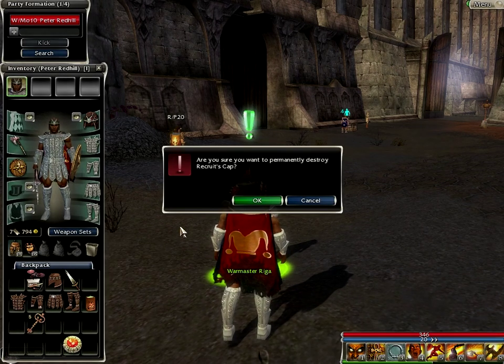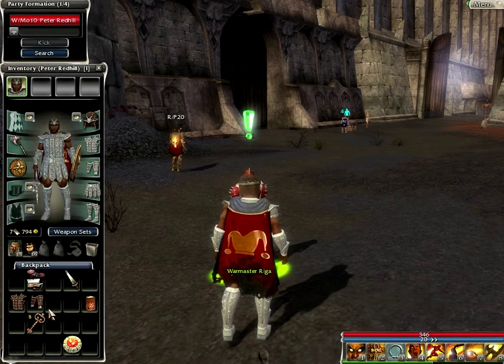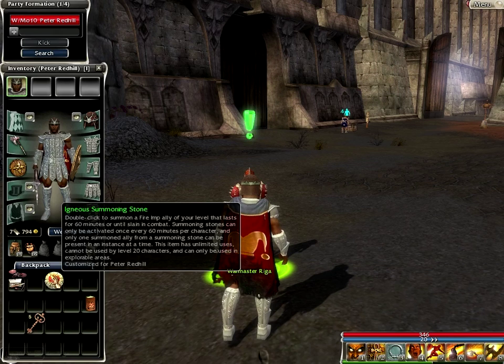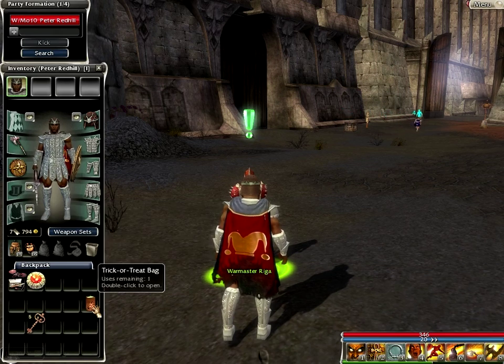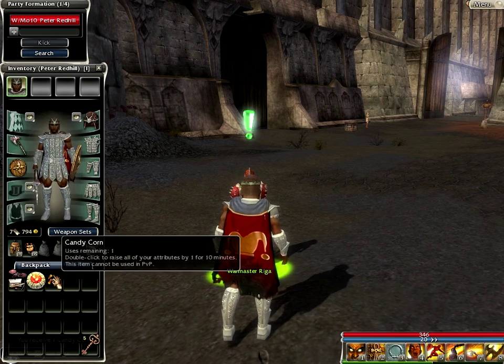We've got a belt pouch, and we can put stuff we don't really need to use — like the flower and the flute in there. We'll delete this starter armour. You've served me well, starter armour, but we don't need you anymore. Have fun in the bin. We've got some candy corn, which will raise all of our attributes by one for ten minutes. I'll use that when we get in a tough spot.